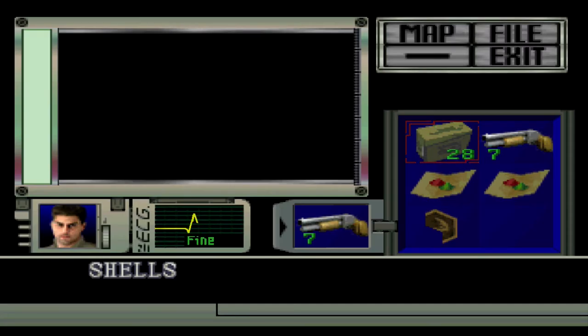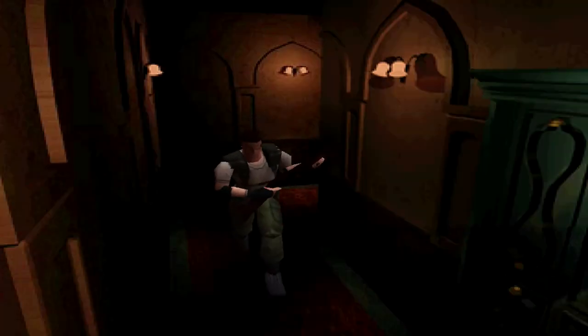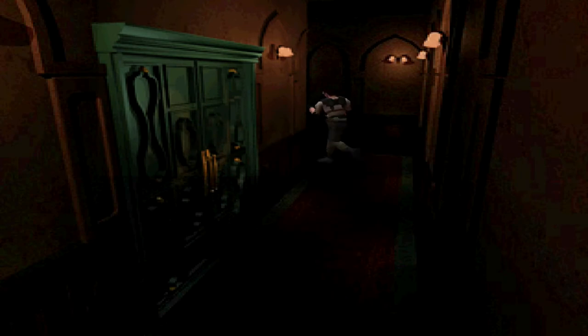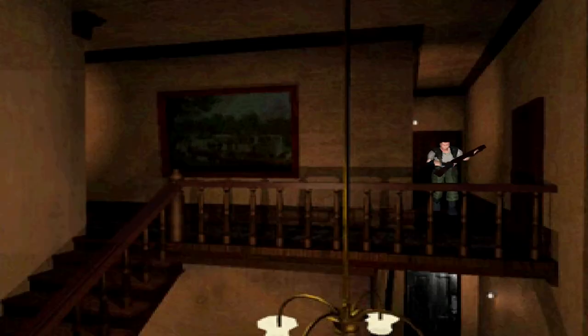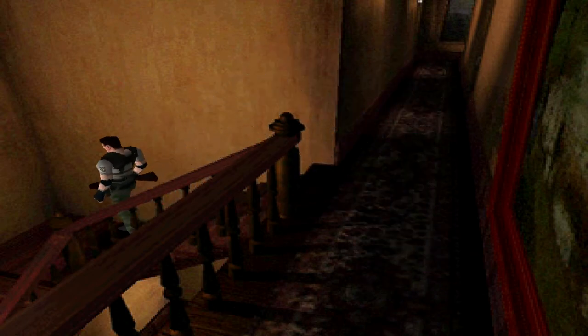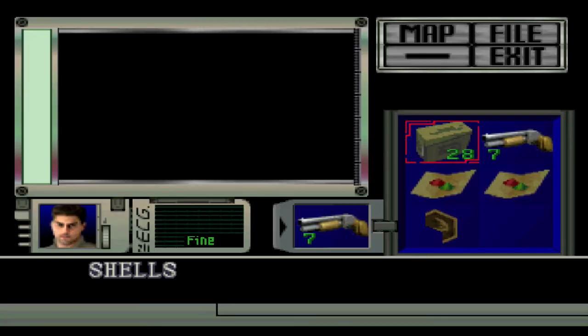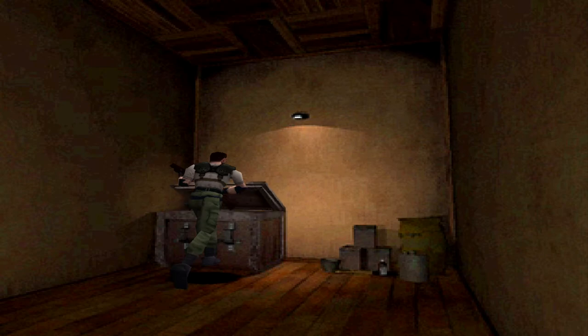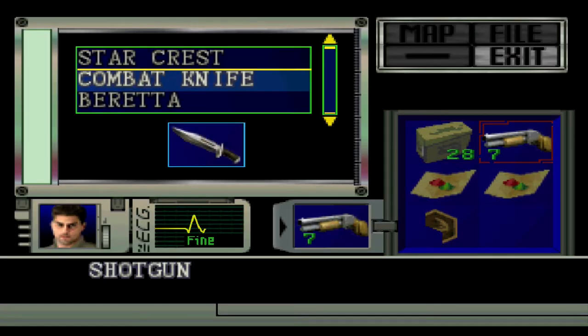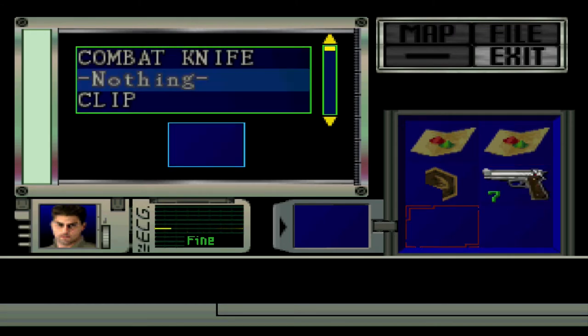Alright, as for now we got all the crests, so we're ready to leave the mansion. Actually I need to go this way. Put away the shotgun for now — we're going to switch back to the handgun to take care of all the Cerberi outside.